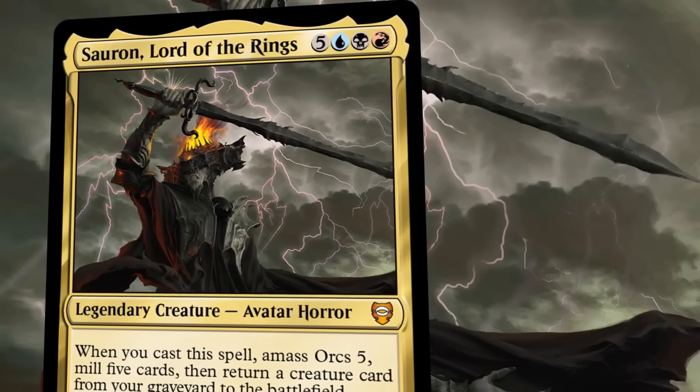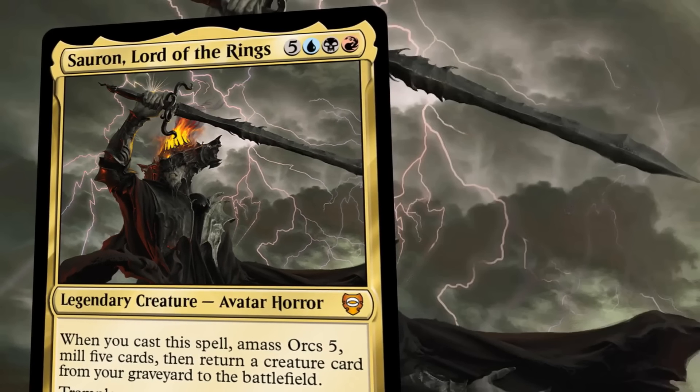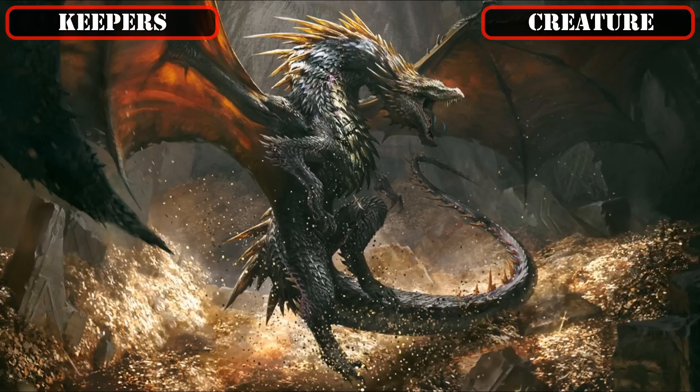So now that we have a better understanding of the commander and playstyle, let's take a look at the cards we'll be keeping from the base build. Starting off with our kept creature base, we'll mainly be focusing on hanging on to the best reanimation targets the core build has to offer, so we can set the foundation for our reanimation game plan.